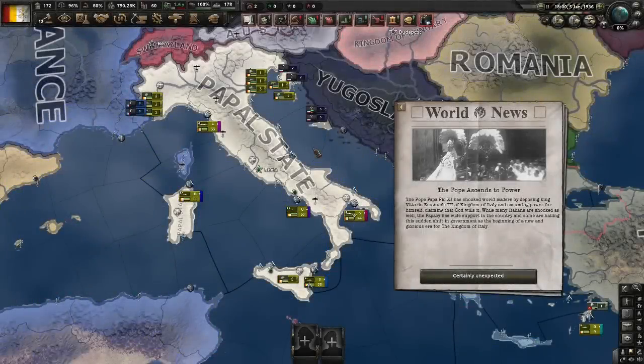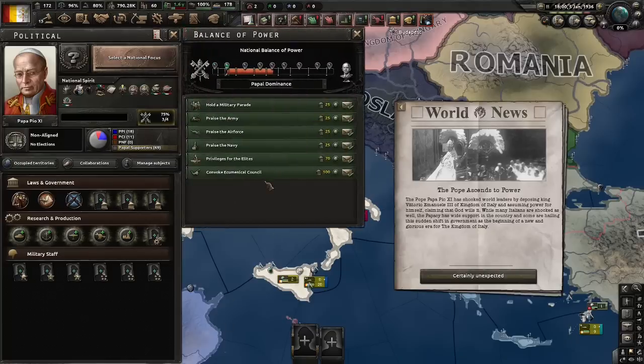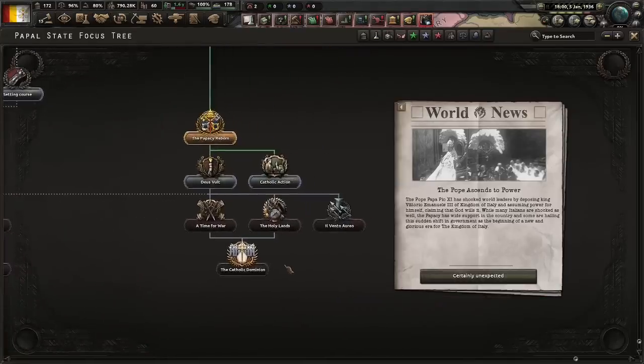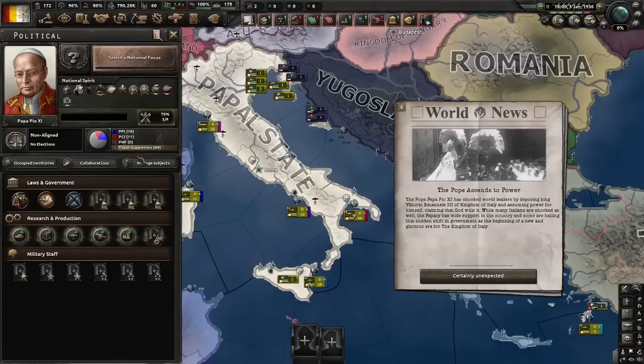Of course, this video would not be complete if I didn't include the Papal State somewhere. For all two of you who don't know how this works, the way you unlock the Papal State is via the balance of power. After you get Victor Emmanuel in charge, if you let the balance of power shift too much to his holiness, he will eventually take direct control of Italy. It even gets a tiny but unique focus tree. Pretty nice actually. But let's be real, this is an easter egg in name only. I'm only bringing this up because I know someone would if I didn't.